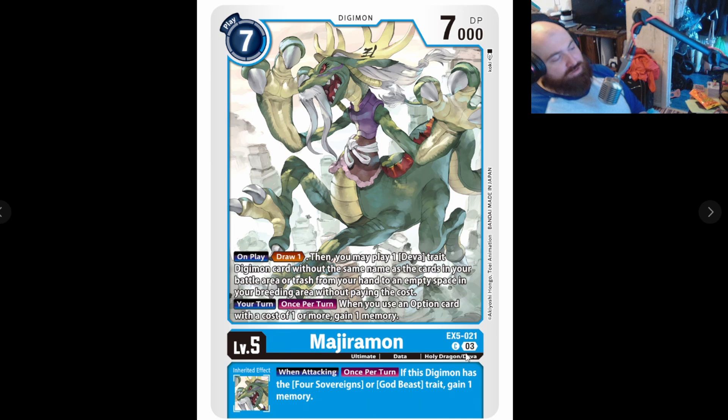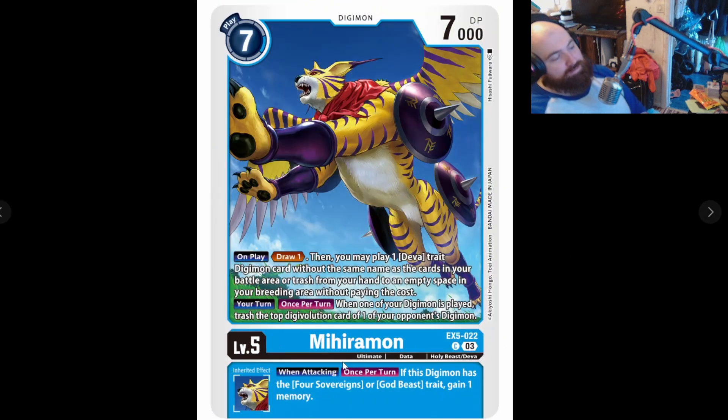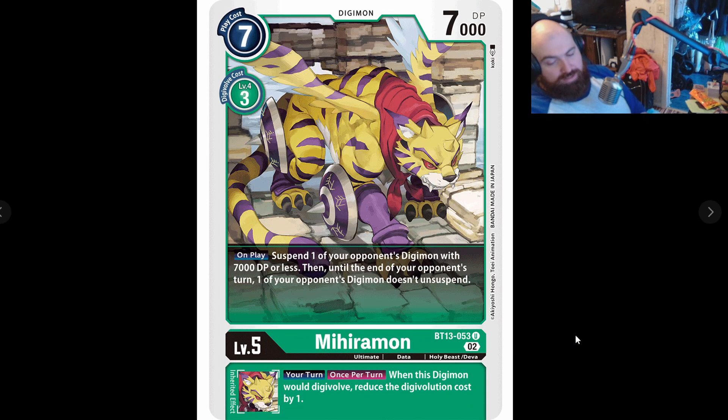Then we have Majiramon: your turn, once per turn, when you use an option card with a cost of one or more, gain a memory — pretty good because there's a one-cost card in this deck, so it's essentially free. When attacking, once per turn, if this Digimon has the Four Great Dragon traits, you gain a memory — okay. Personally I would prefer the other Majiramon: if there's no Digimon in the field or there's Digimon without Digivolution resources you can suspend Majiramon. Your turn, once per turn, when one of your Digimon is played, trash the top Digivolution card of one of your opponent's Digimon. I do like the green Majiramon which lets you Digivolve into the level 7 for a reduced cost.